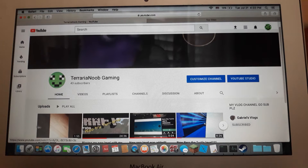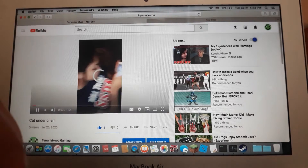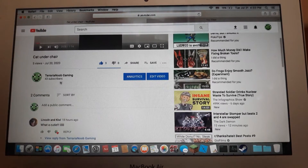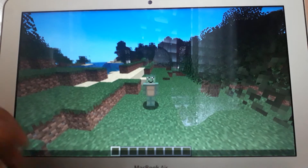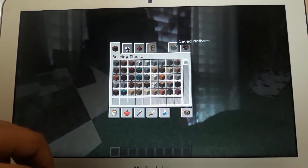Your first step is you want to subscribe to my channel. All you've got to do is go to my video, or just go wherever, and you'll see a big red button that says subscribe. Click it. Alright, now that you're done with that step...